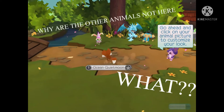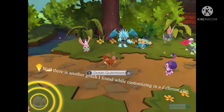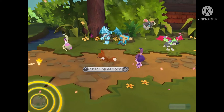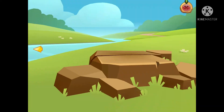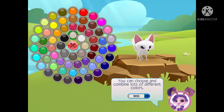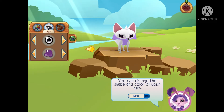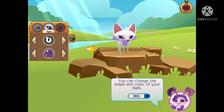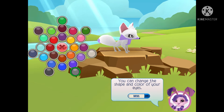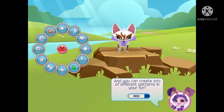Click on your animal picture to customize your look. You can choose and combine lots of different colors. You can change the shape and color of your eyes, and you can create lots of different patterns in your fur.